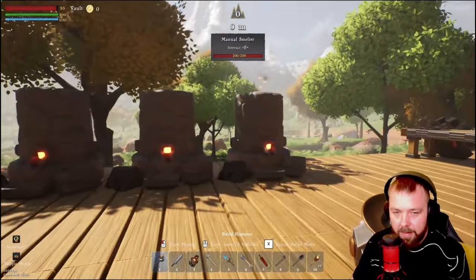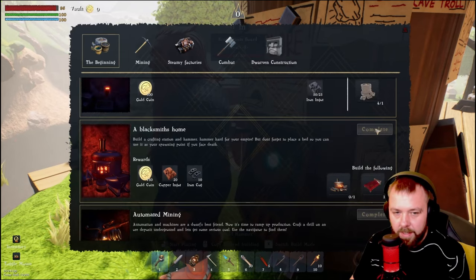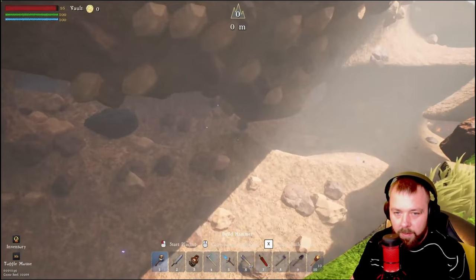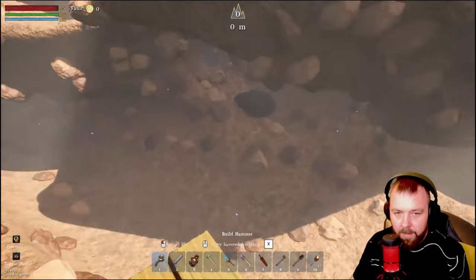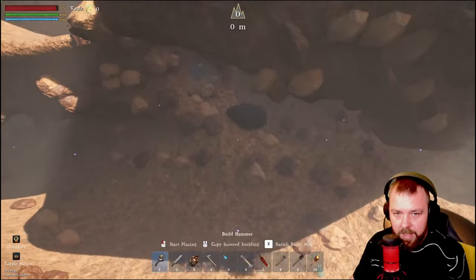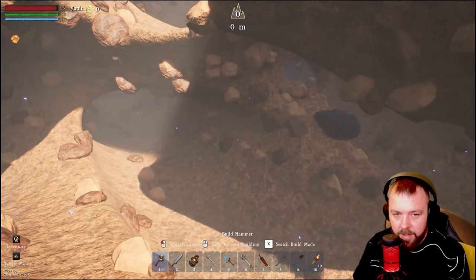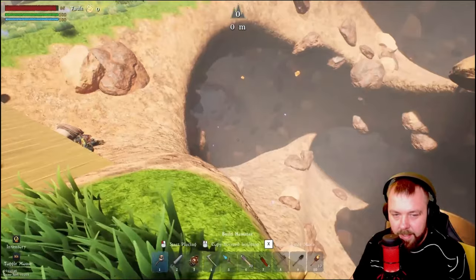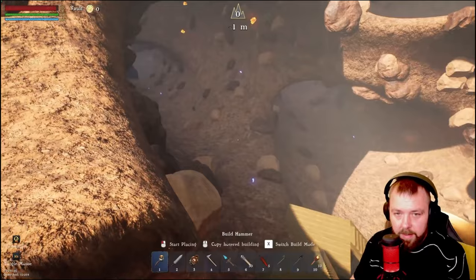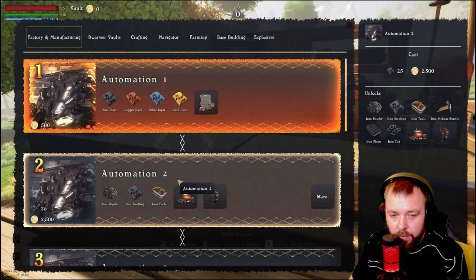First things first before we do anything else — we're going to set our spawn point by sleeping in our bed. Mission one complete. We picked up some iron ingots and have a whole load of coal so we should easily get the rest done. We're going to complete those quests. We also need to build a portable ore drill — there's a nice bit of coal over there we could use. I'll build some stairs going down in that direction and place the portable ore drill over the coal.